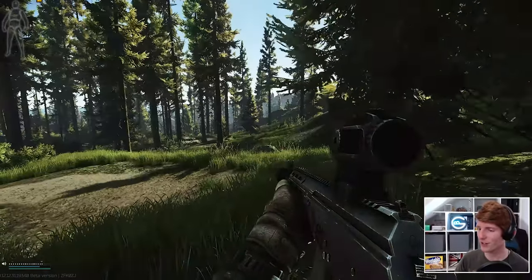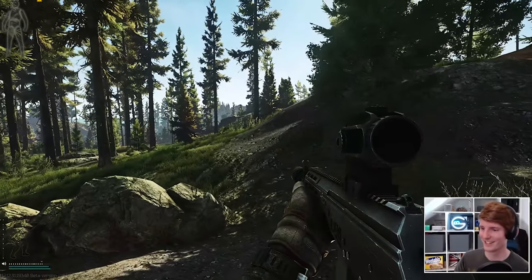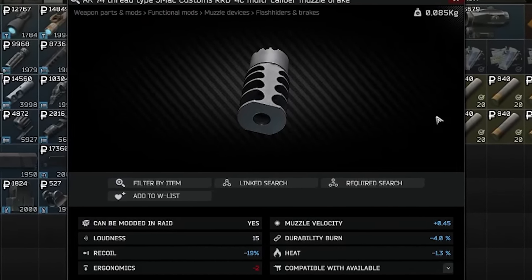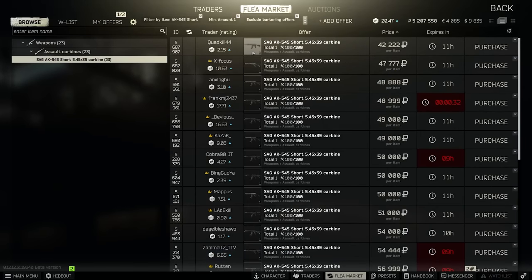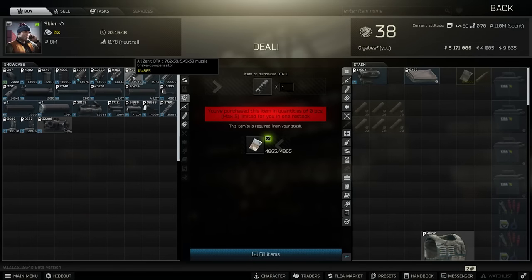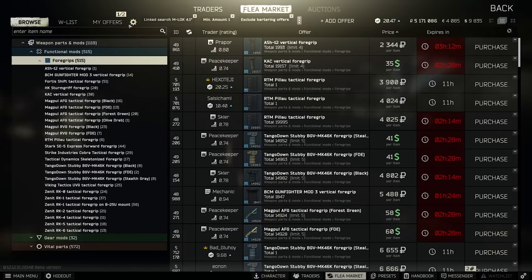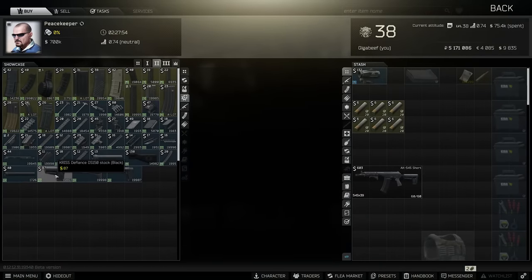The ergo on the SAG is definitely good enough to support suppressing it, and even using it with cheaper mods gets to around 56 recoil with 55 ergonomics, which is still very respectable. On the loud side, the RRD is Mechanic 3 and is nearly as good as the Waffle at minus 19% recoil, at a much lower price of 13k once you can buy it from the trader post level 30. Alternatively the PWS is Skier 3 at minus 16%, and you can get these from the short SAG fairly regularly on the flea as people often forget to take them off when listing. Failing that, the DTK is Skier 2 for 5k, although it only gives minus 13% recoil reduction.